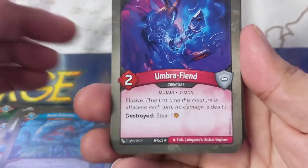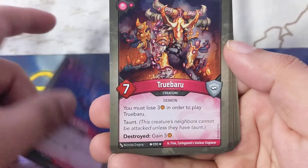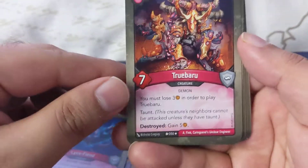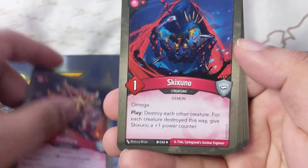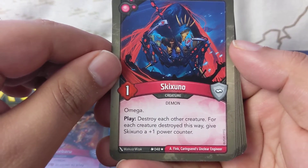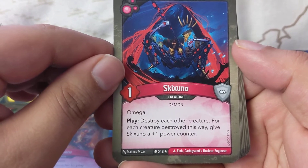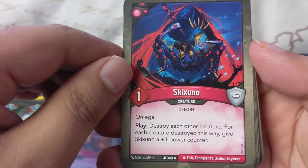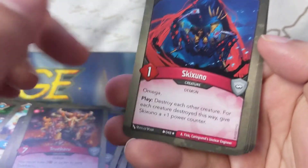Ombra Fiend: elusive, destroy, steal one, destroy, steal one. True Brew — I haven't seen this card in forever: you must lose three amber in order to play True Brew, taunt, to destroy it gain five. Squiscono. Omega: play, destroy each other creature — for each creature destroyed this way, give Queen a plus-one power counter. Damn, that's a solid card!